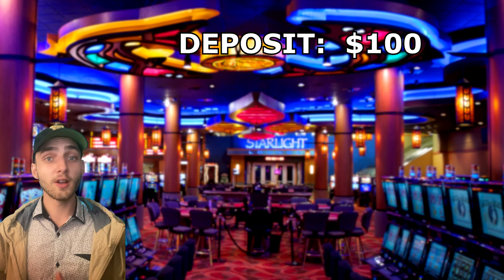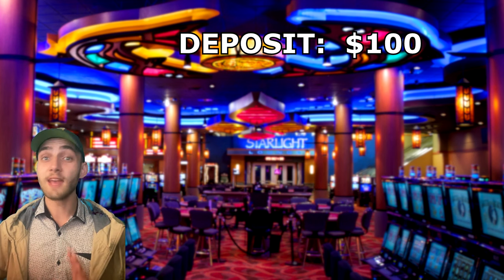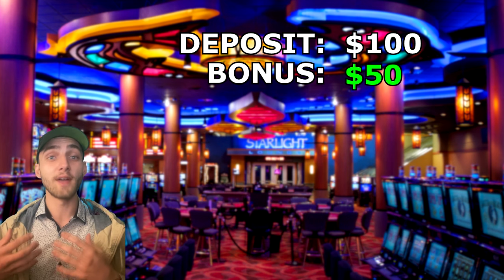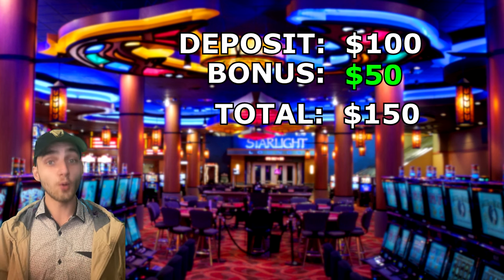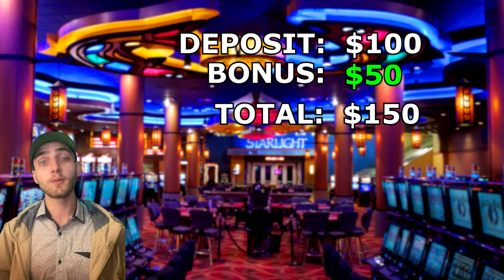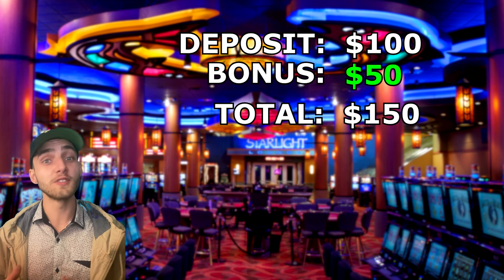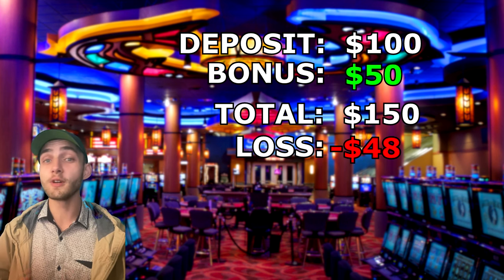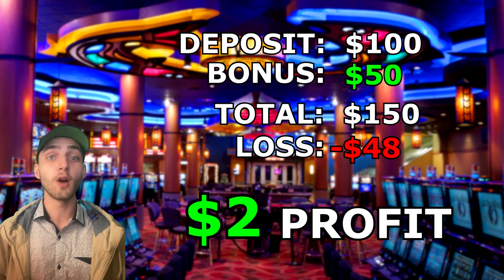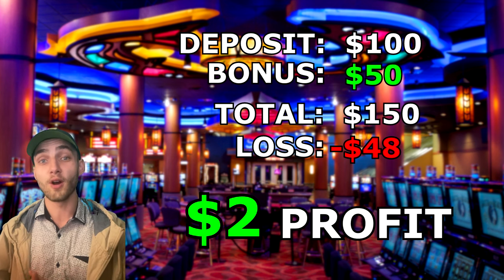Let's say you put $100 into a casino and that casino has a 50% deposit bonus. That means you'd get $50 on top of your $100, meaning you have $150 to play with. Now in order to withdraw this money you'll have to wager that $50 a certain number of times before you can pull it out. If through the course of play we managed to lose only a total of $48, we would actually walk away with an extra $2 of that bonus money — meaning we're actually walking away with a profit.